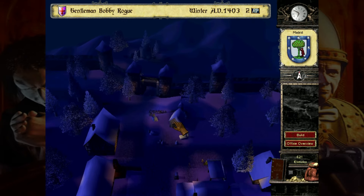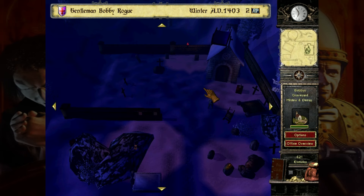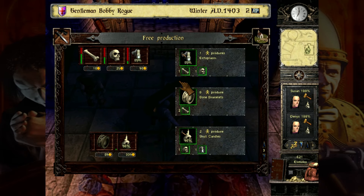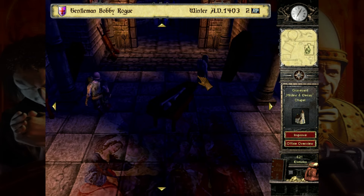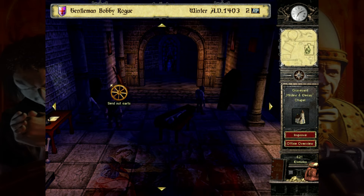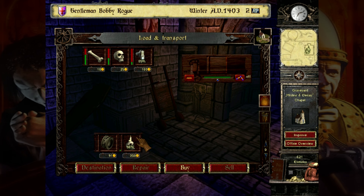AP can also be used to improve your attributes — those being negotiation, combat, rhetoric, handicraft, and stealth. All have their own benefits of improving and will cost more AP to reach a higher level. Overall, a good system that works very well here.